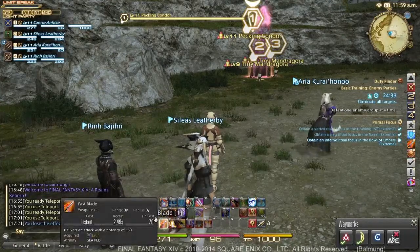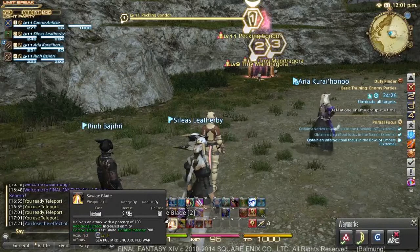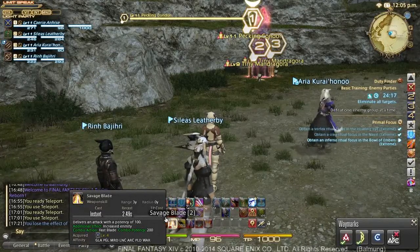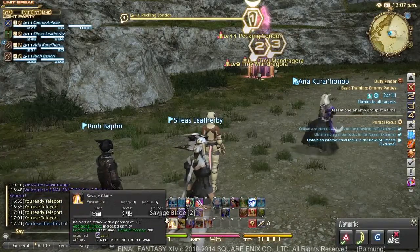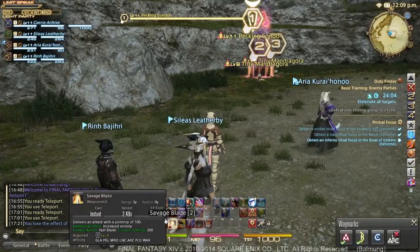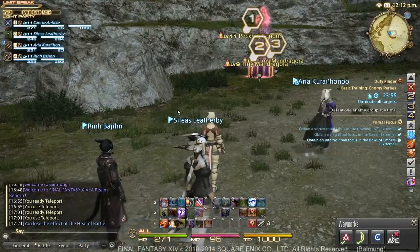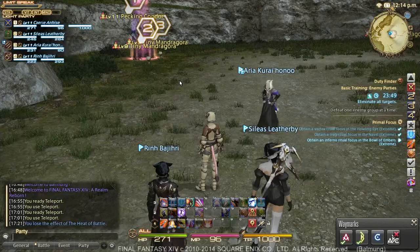We can also utilize a Fast Blade and Savage Blade combo. The Savage Blade combo is activated by the use of Fast Blade, and it has an increased enmity effect where it deals approximately three times the standard aggro generation of a normal attack. Which means if somebody is attacking with 50 damage and I'm attacking with 50 damage using Savage Blade, I will generate three times as much hate for that enemy, therefore allowing that enemy to focus their attention on me rather than the squishier targets who don't have as many hit points. We're going to go ahead and pull now, and I'll type that into Party Chat.